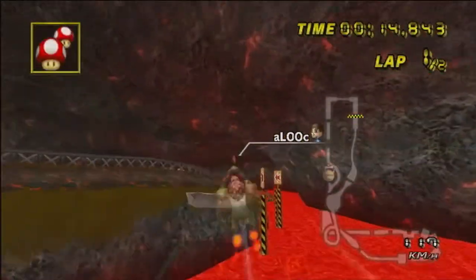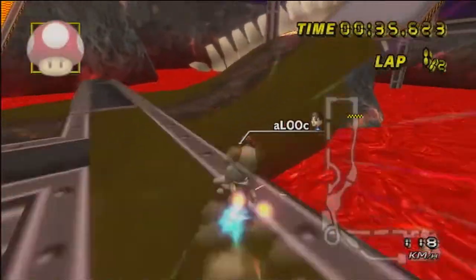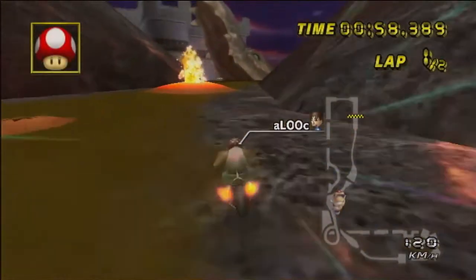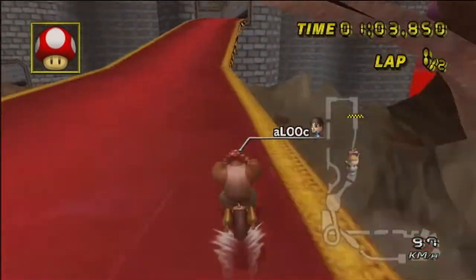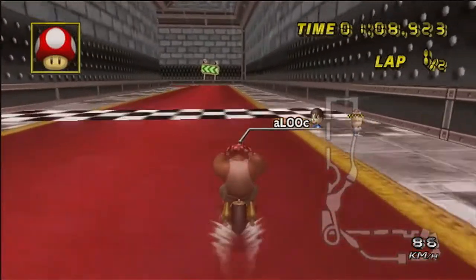However, no matter what shroom strategy you use, always do the ramp cut and the rail cut with a shroom lap one. This way, you can be fast enough to get tricks off the geysers, which saves a lot of time. Lastly, you know you are at a good pace to beat the expert staff ghost when you can get tricks off two of the geysers, when you were able to beat out this section at the end, and when you were around one second ahead of the ghost after lap one.